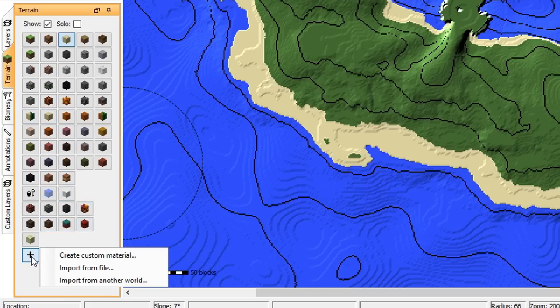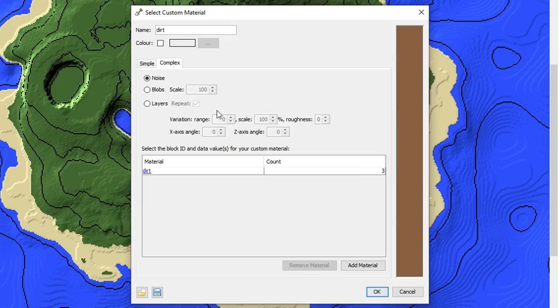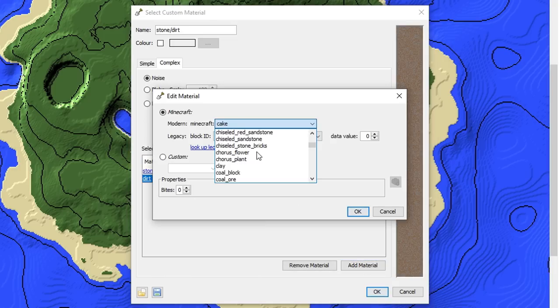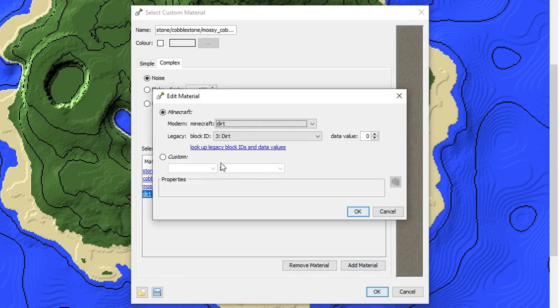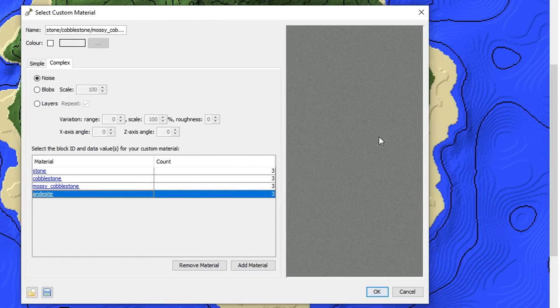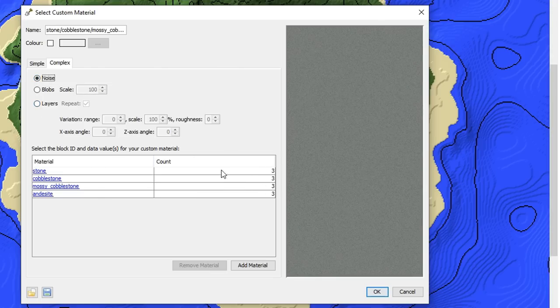Let's do something new — we're gonna make a new custom texture in the terrain folder. We press the plus button, create custom material, go to Complex so we can use different materials. The first one is stone, then add cobblestone, then andesite. I think that's good for now. We can use blobs — it's kind of hard to tell. We're going to change the count: 20 stone, 10 cobblestone, 10 andesite, 10 mossy cobblestone. We're going to name it the Rock texture.